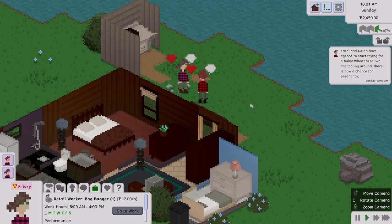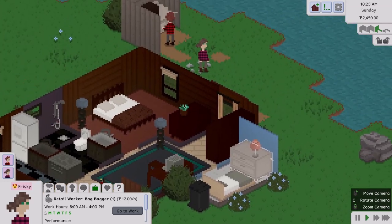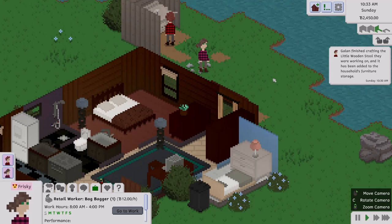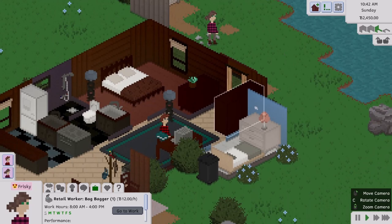They have agreed to start trying for a baby — but when they're fooling around there is not a chance for pregnancy. So the next time they decide they want to mess around in bed together, that's when there'll be a chance — not like they stop what they're doing right then. Interesting! He finished his stool and it was added to the household's furniture.